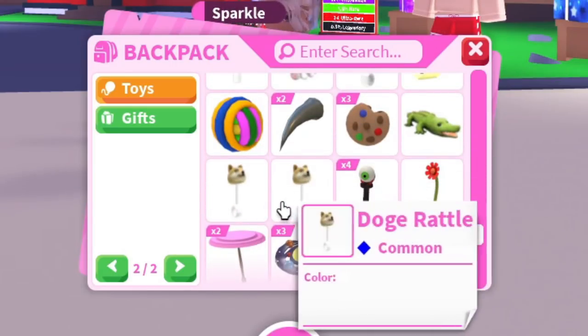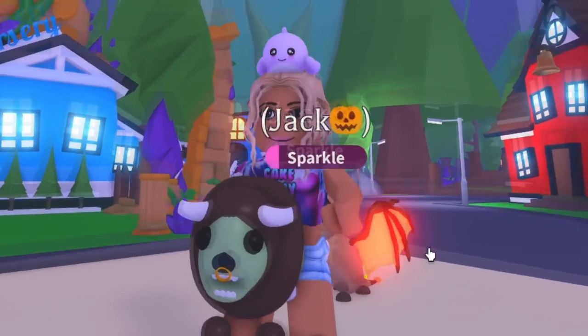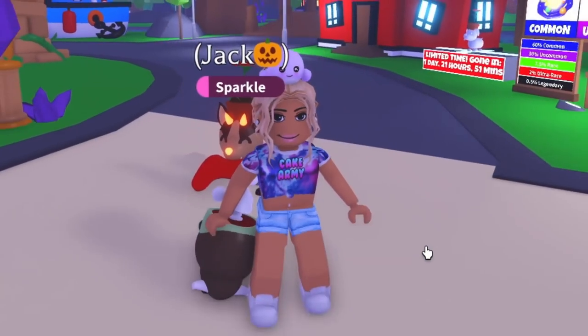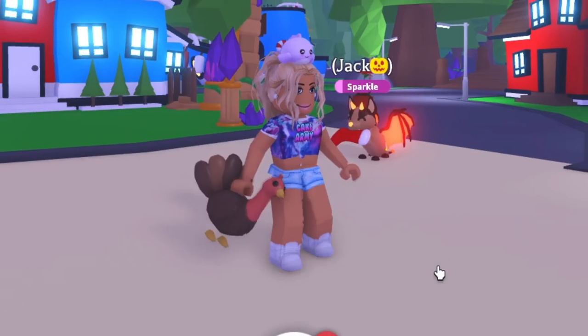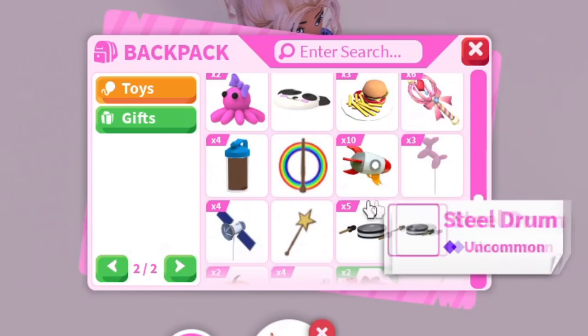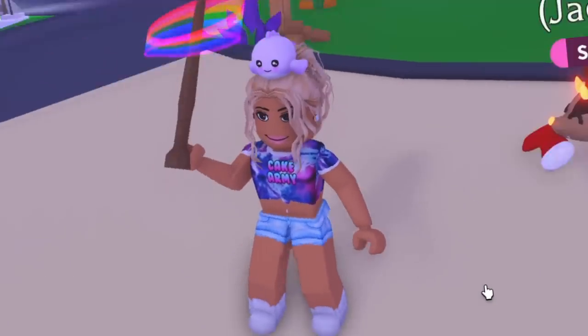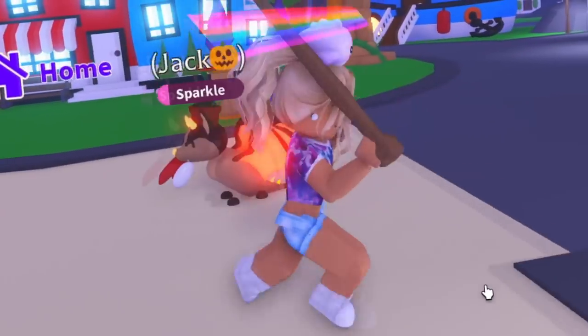If you guys see something interesting, let me know. One of my favorite plushies is actually the zombie buffalo plush, because I like the zombie buffaloes — it looks just like the pet. And then we also have the turkey plush, which looks just like the turkey pet. I have a rainbow wand. I actually think the rainbow wands are cool, because you can like swing them like you're a wizard or something.